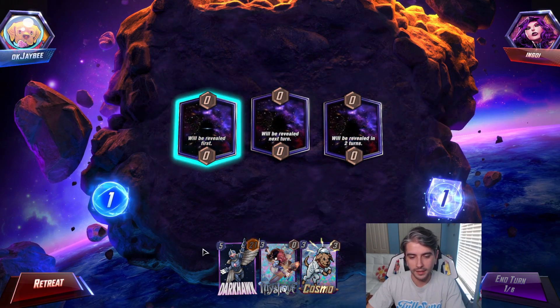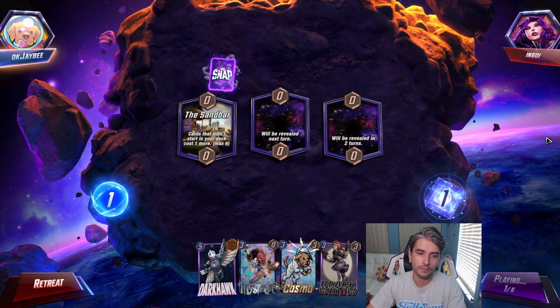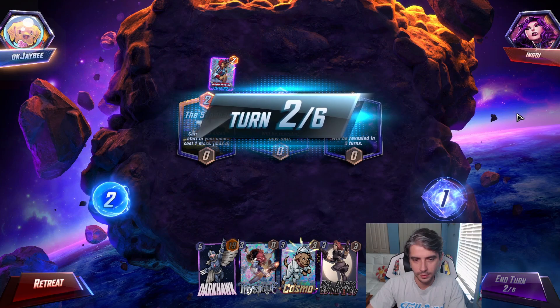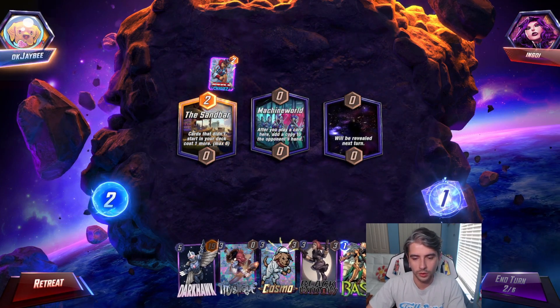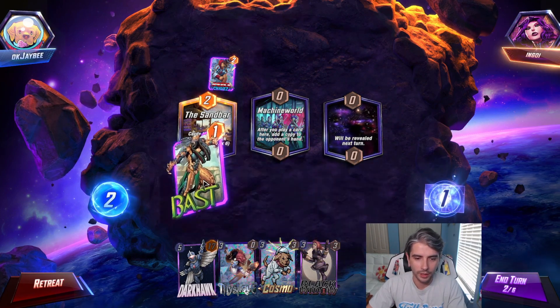Not bad. Seeing Darkhawk and Mystique is always fun. Sandbar does not affect us. America Chavez going down for our opponent. Second location here is Machine World. We did draw Bast, which bumps the Mystique. We'll drop it on Sandbar.